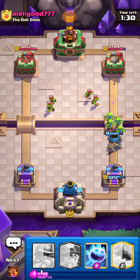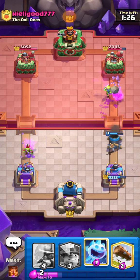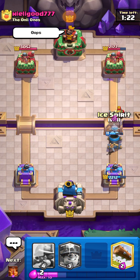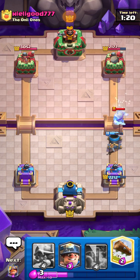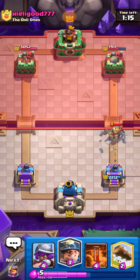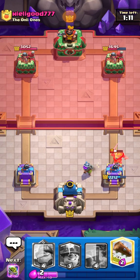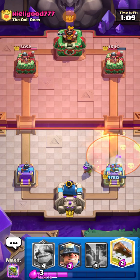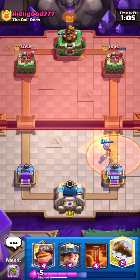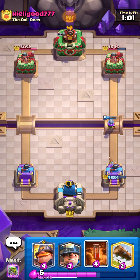Going in for Mortar — it's on tower, that's so messed up, that's great. He goes in for a Knight — going Ice Spirit just to get one or two more hits. Going Musketeer. He goes in for Poison over there — that's kind of good value for him, he doesn't really have to defend.